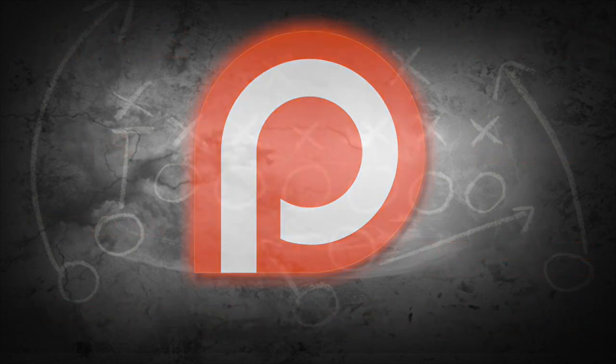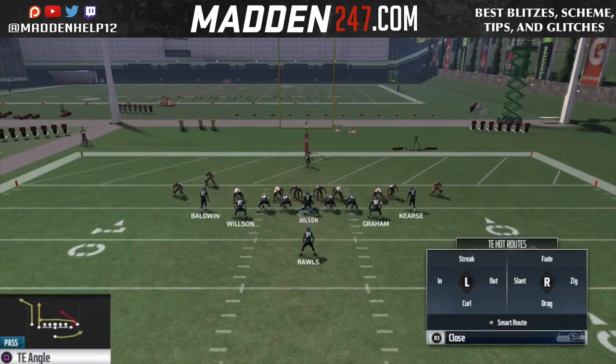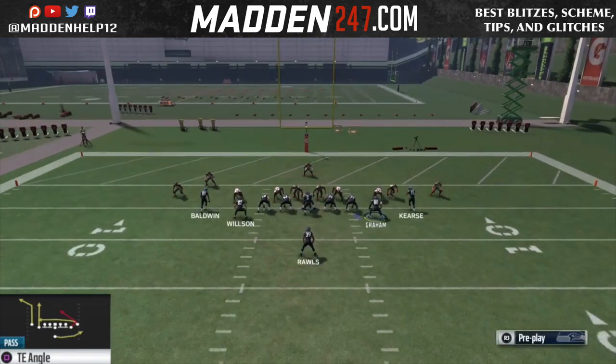What's up guys, we're back again with a great red zone money play out of the Cleveland book. The formation is the Single Back Deuce and the play we're going to be going over is the Tight End Angle. What you're going to be looking for is that tight end to cut back across the middle.